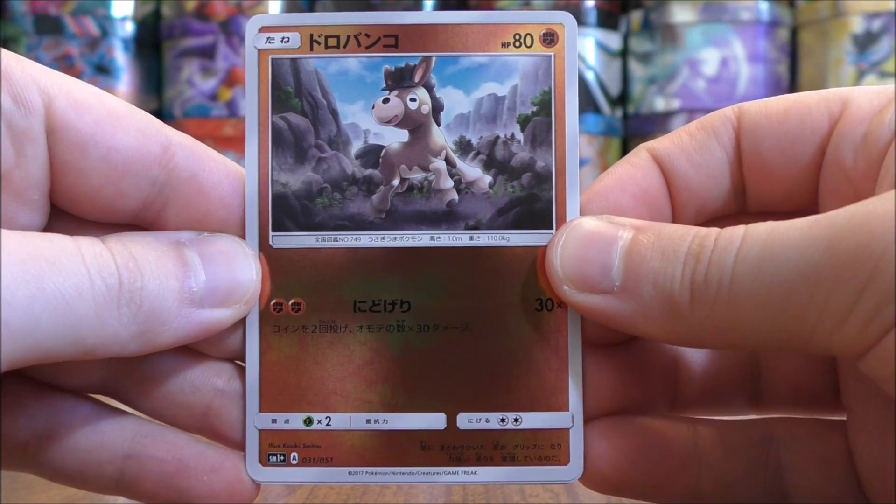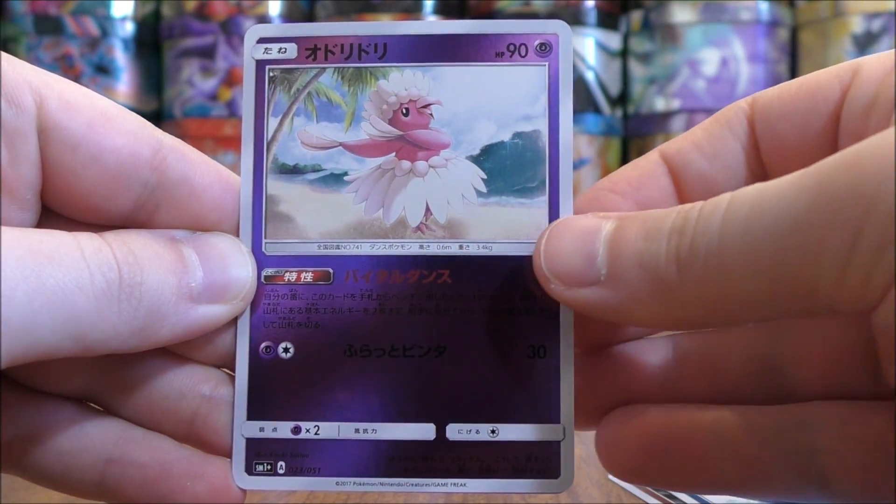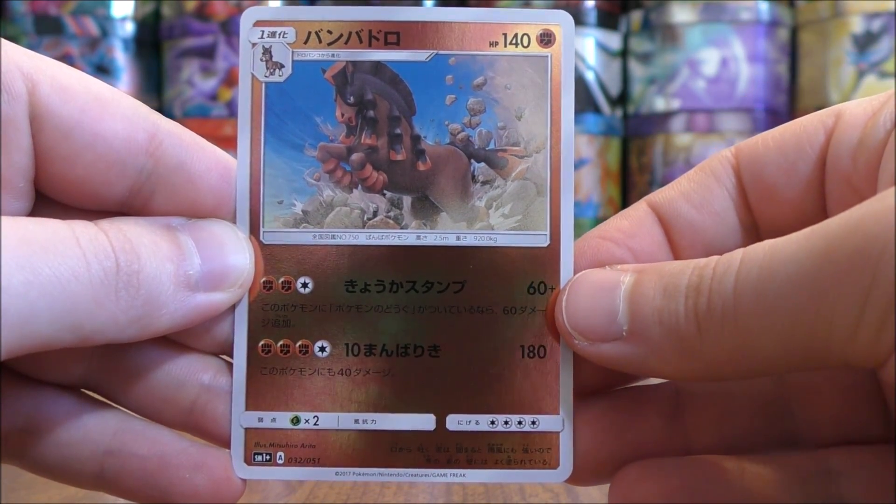Mudbray to start this pack. Pyukumuku, Oricorio, Grass-type Energy, and the final card would be a Mudsdale.